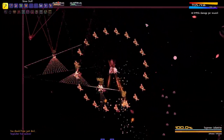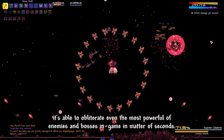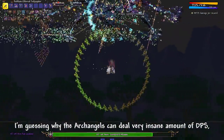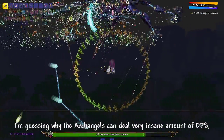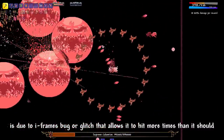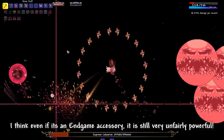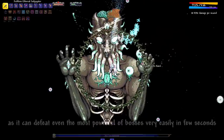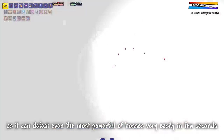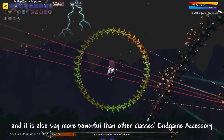When the Archangels are summoned, they are able to obliterate even the most powerful enemies and bosses in the game in a matter of seconds. I'm guessing the reason Archangels can deal such an insane amount of DPS is due to an iframe bug or glitch that allows them to hit more times than they should. I think even for an endgame accessory, it is still very unfairly powerful, as it can defeat even the most powerful bosses very easily in a few seconds, and it is also way more powerful than other classes' endgame accessories.